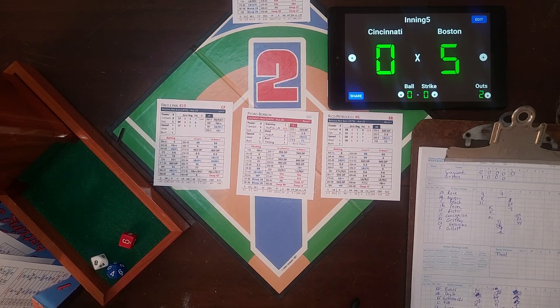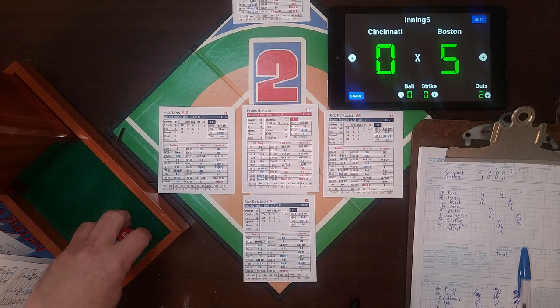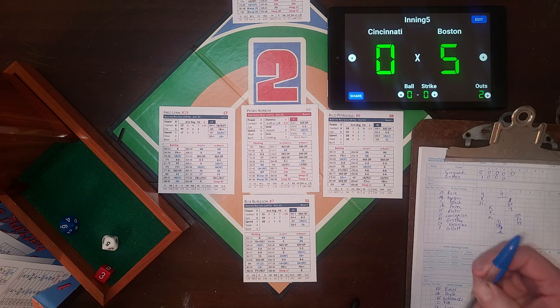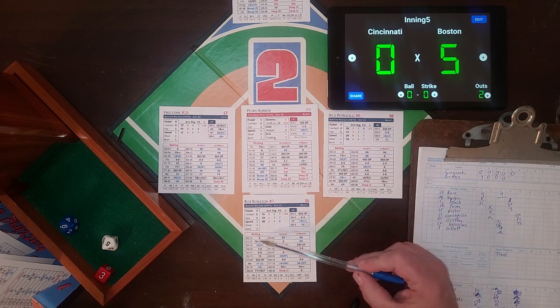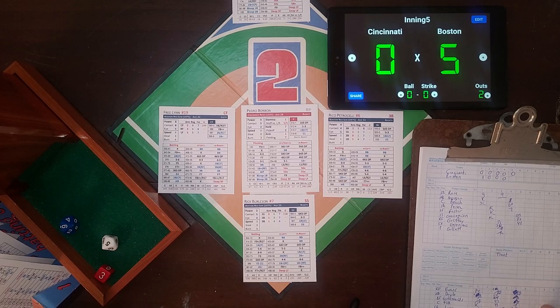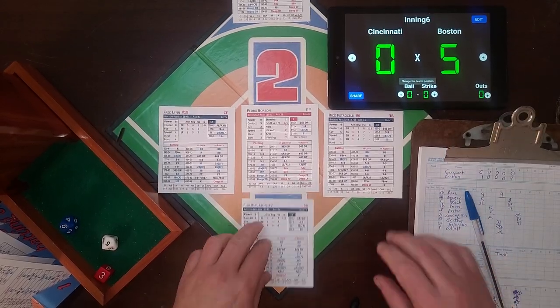Cooper led off the inning, so Burleson is the ninth man to bat. The roll is 3-56 on the batter card - a foul out or pop-up to first. The inning is over. Four runs score in the fifth for the Red Sox and they take a commanding 5-0 lead as we go to the sixth. The Reds are stunned.